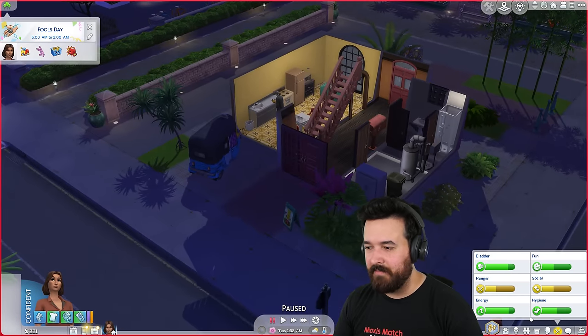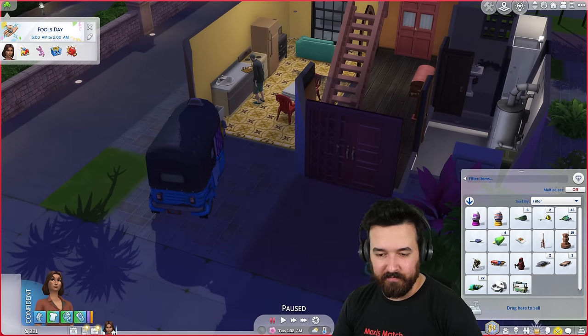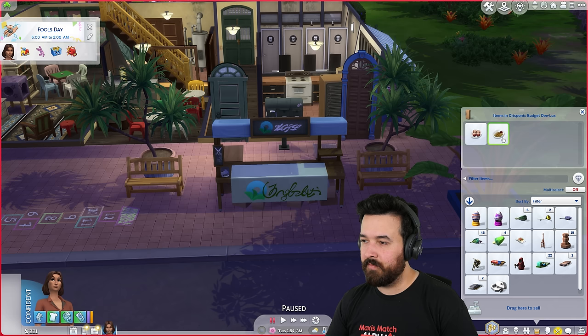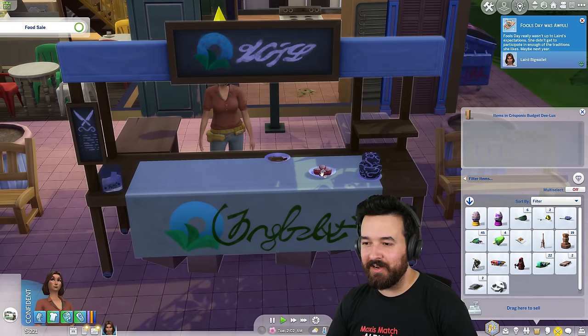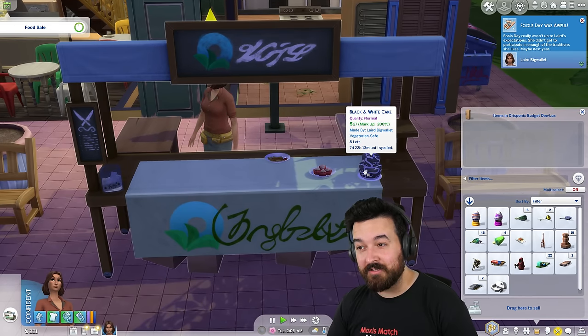I need to make money. I'm going to set up my store right here. Oh I don't have my cake on me, it's back at home. Let's go back home. I just need to make money - do you reckon the fish and chips will sell for money? Probably, let's find out. Start a food sale. What have we got? There's cupcakes for 75, fish and chips 51, the cake is 27. Not great.